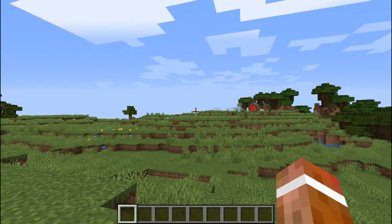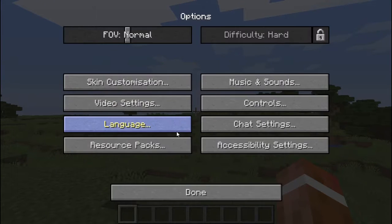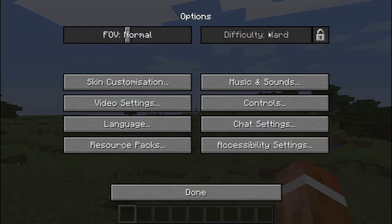The first one is very simple: go into options and set the game to hard mode. I've already done that here. You can also lock it so that you don't accidentally switch it back, but that's how you set it to hard mode.